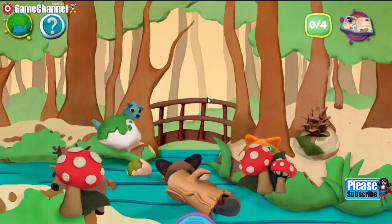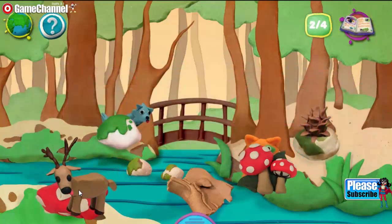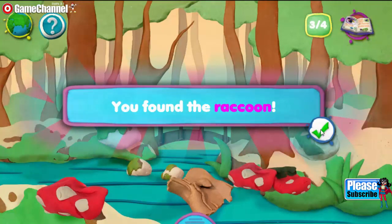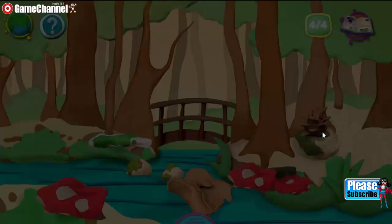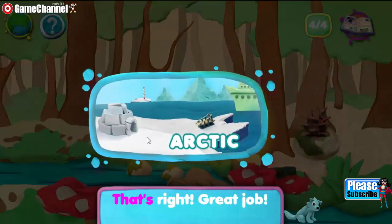Hello, Play-Doh Forest, with your mossy trees! Show us which creatures you're hiding if you please. To find what's behind that rock or shrub, we'll take our fingers and give it a squish. You found the fox! You found the deer! You found the raccoon! You found the wolf! Where is this animal visiting from? That's not right! Try again! That's right! Great job!